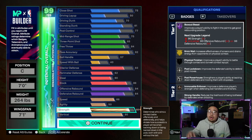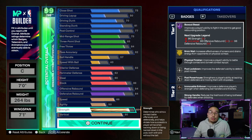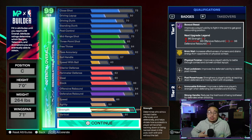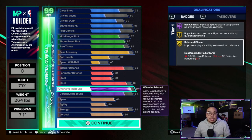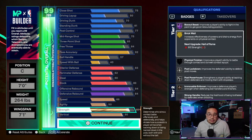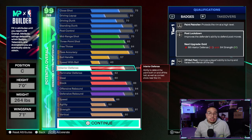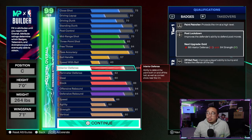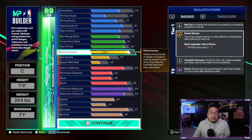Let's recap where to put your cap breakers. We're in season two — we have 16 cap breakers total: 15 from rep rewards and one from the level 40 season two reward. The first five: put them on offensive rebound to get 99 offensive rebound for legend rebound chaser. Your next five: put them on strength to get legend box out beast and hall of fame brick wall. Your last five: put them on interior defense to get 88 interior for gold post lockdown. The level 40 plus-one goes to pass accuracy for hall of fame break starter.